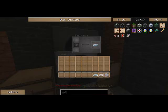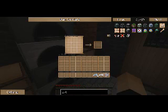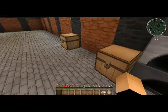What we've already done is we've built an electronic circuit, we smelted some iron ingots, and some refined iron. That's about it. So what we need to do now is build our machine block for our extractor.